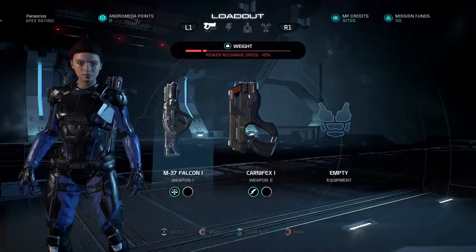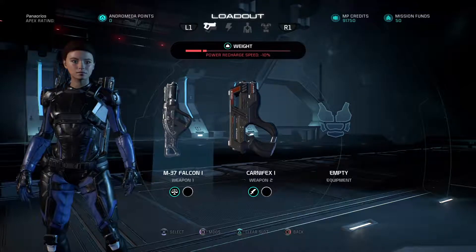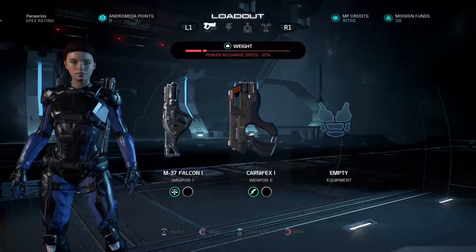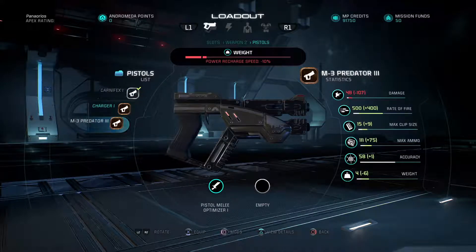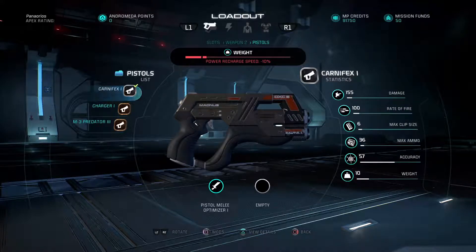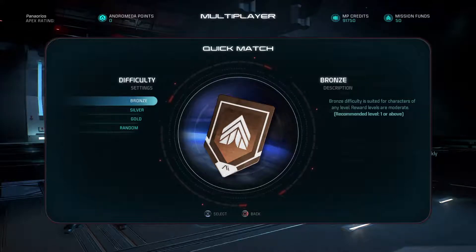Alright everyone, we're back. That last match did not go so well — for some reason there was a great deal of lag, so I decided to just start over again. I've also decided to change my secondary to the Carnifix 1. With the Carnifix, we have 155 damage and 100 rate of fire. The reason why I'm switching from the M3 Predator is because the damage is too low. Even though the fire rate's high, it's only semi-automatic so it's going to require repeated clicking of the trigger. I'd rather have more damage if I'm going to have to click the trigger repeatedly. So let's see if I can get a better match going — we're going to go into bronze because my character is not high enough level just yet.